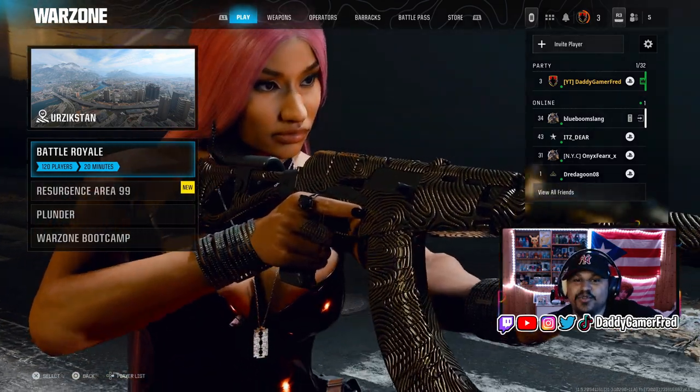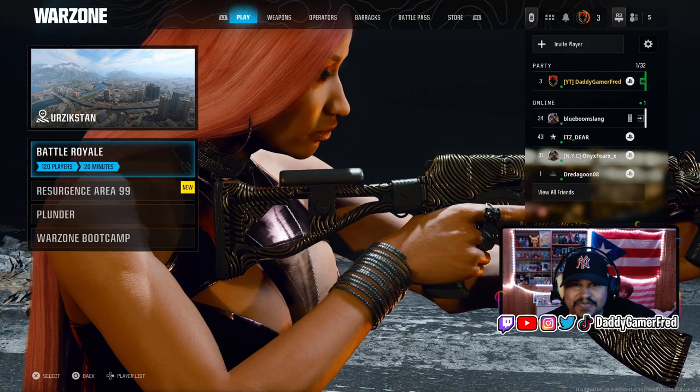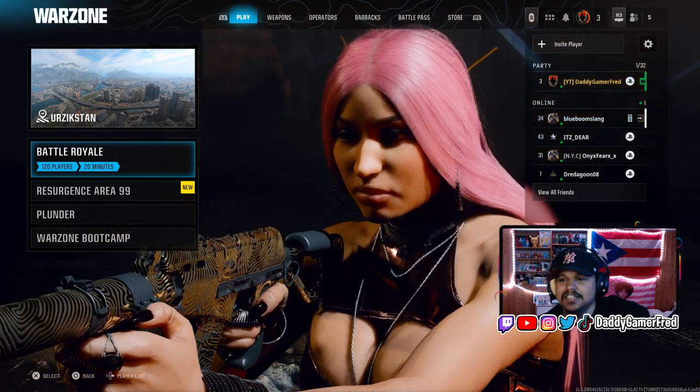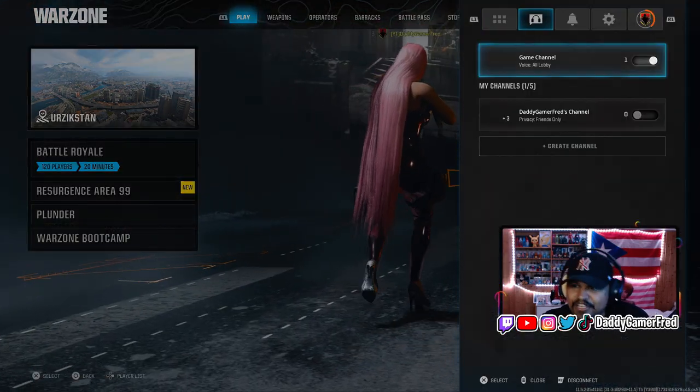Let me save your life in Warzone. For whatever reason, Activision made it so that you cannot sprint and reload by default. Who decided that? To fix it, you need to go into the menu.